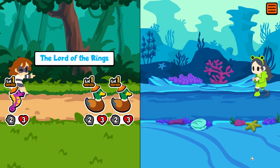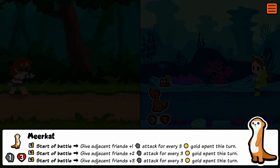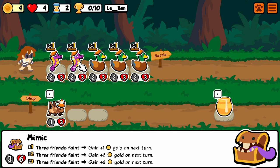We are going for a tier 3, a tier 5, and a tier 6 — that is a pretty unlikely combo. We are going for the Meerkat, the Mimic, and the Hydra, and together these synergize to enable each other, which is kind of cool.